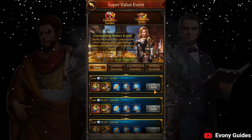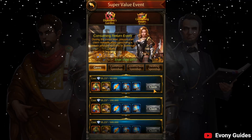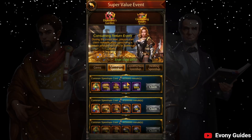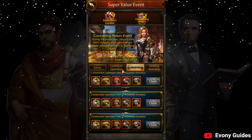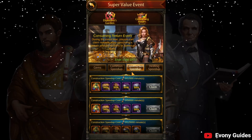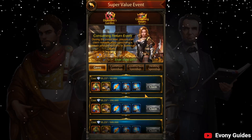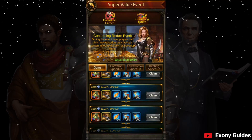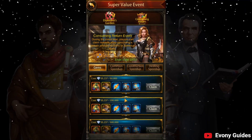Other events you can pair up with your spending to get the most use out of it are consuming events. There are ones like this where it's gems, common speedups, construction speedups, and healing speedups. Within the event time, as long as you use the amounts shown, you'll get those rewards for each level. Common speedups are regular ones that can be used on anything. Construction-specific ones can be used on construction at a lesser amount than the common ones. Same goes for healing, using gems as well, which is useful if you're levying a lot. You can get a bunch of rewards including construction speedups, training speedups, and many other things like king scheme events to look out for.